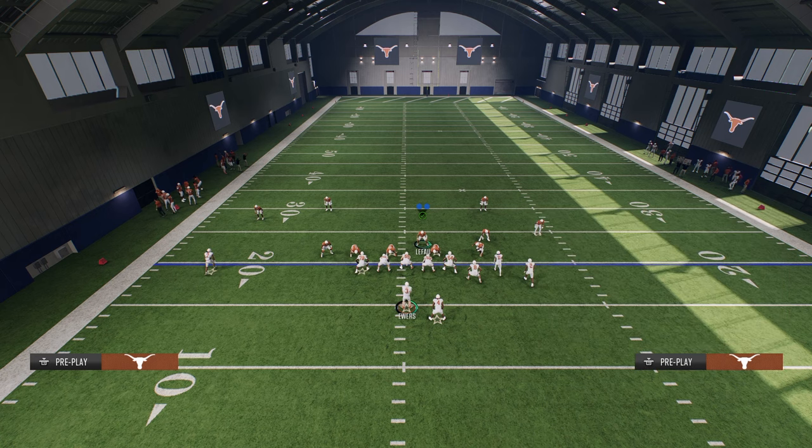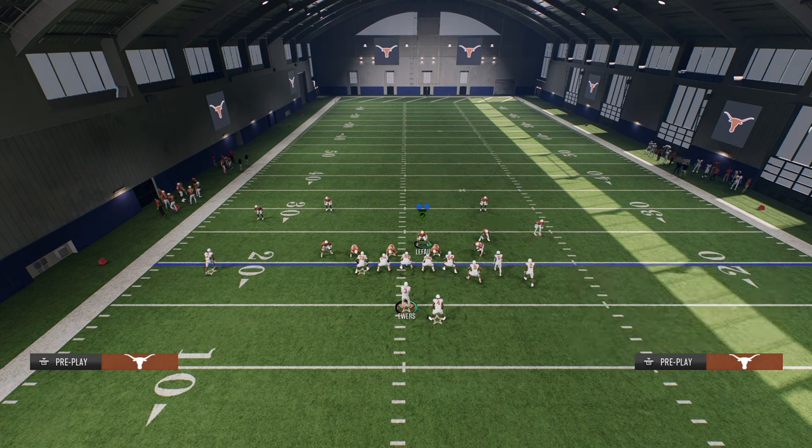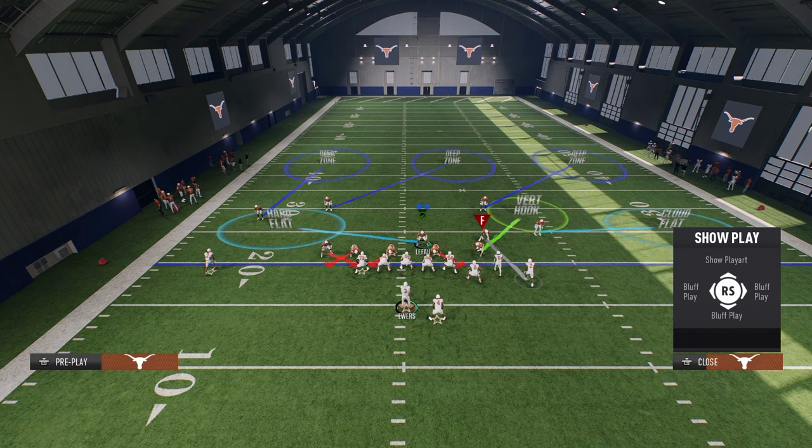Another option is to put the slot corner in a mid-read zone, which does a really good job against posts and things of that nature. But the most basic adjustment is to leave him manned up either on the slot receiver or on the outside Bunch receiver himself. The slot receiver is normally running a crosser or corner route, which is why we have him manned up.